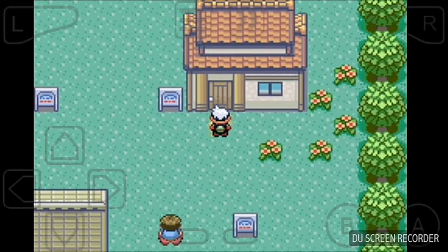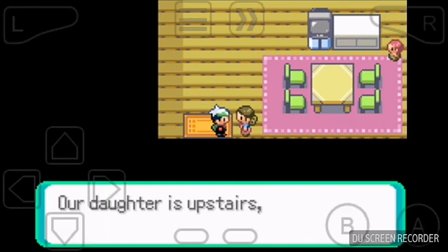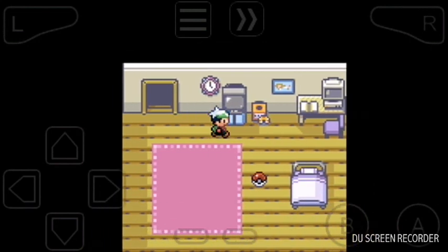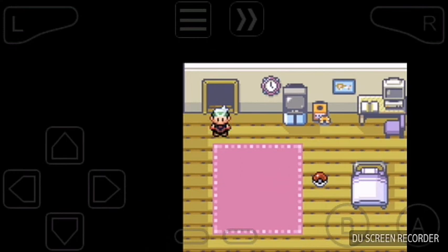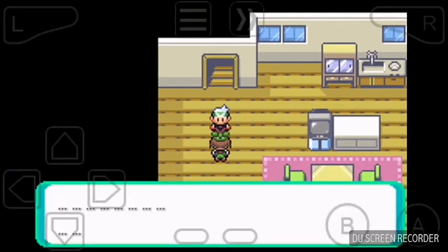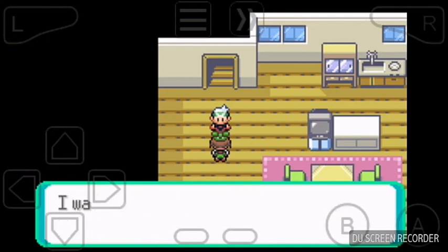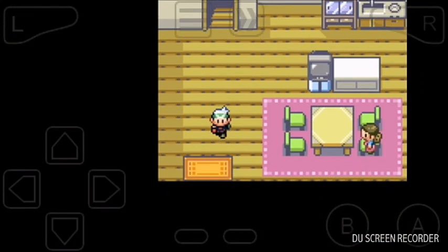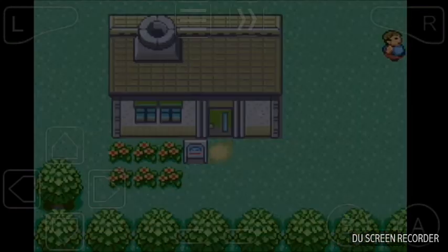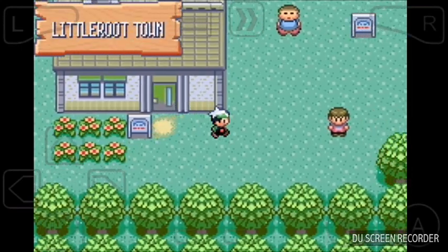Okay, now we have to go next door. There's two ways you can do this part. You can go upstairs and try to grab the Pokeball, and she'll walk up and tell you not to steal it, or you can just walk back down and she'll meet you downstairs, which is what I'll do. Okay, go see the Professor — he's not there, so I'm going to go see him, and he's getting chased by a Zigzagoon I believe.